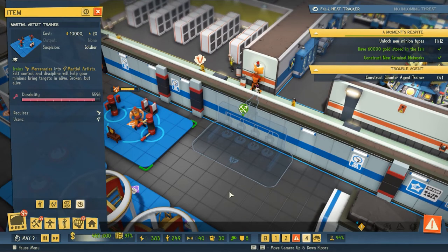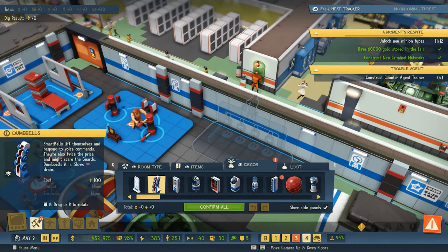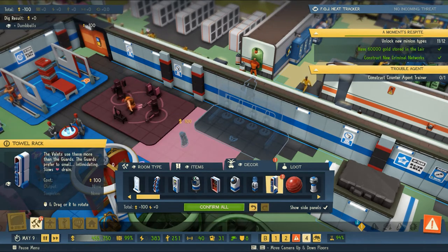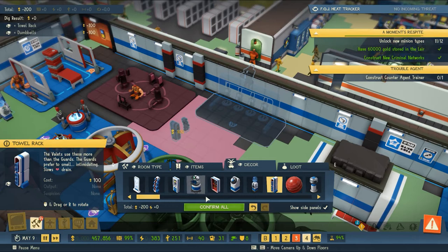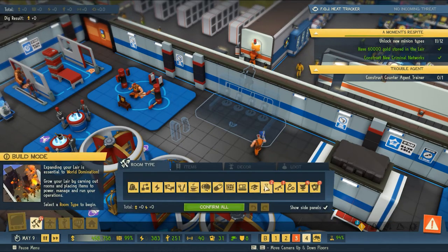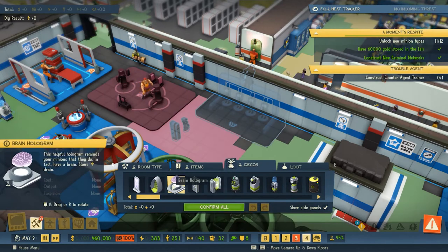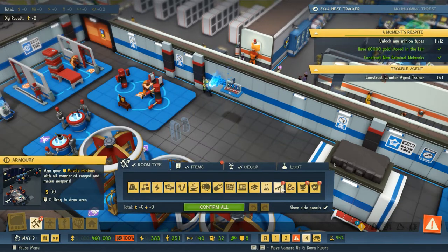We've probably got a minion on the way ready to deliver the device. Let's have a look at the rest of our decor — dumbbells, we should probably have dumbbells in here. We'll put a towel rack in too. In terms of science, we've got the supercomputer — this unlocked research options and leaves the regular computers to the worker minions in the control room. This computer is super, it can do maths.